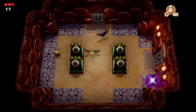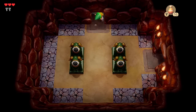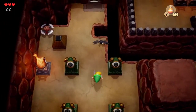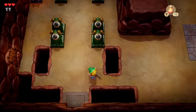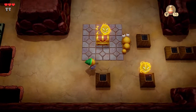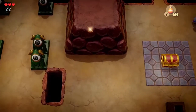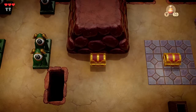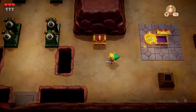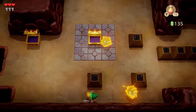In dungeons there are four items you can get: the compass, the map, something called the stone beak, and the dungeon item — whatever that happens to be. I'm swimming in chests in here, getting a lot of small keys. Red rupee, that's 20. I'm getting a load of these already, but you do need a lot of money in this game for a few items.